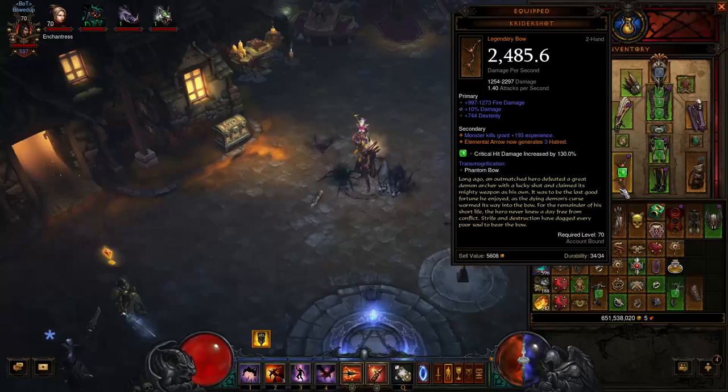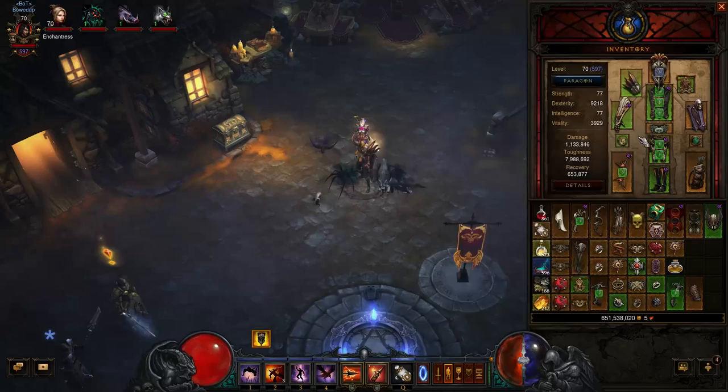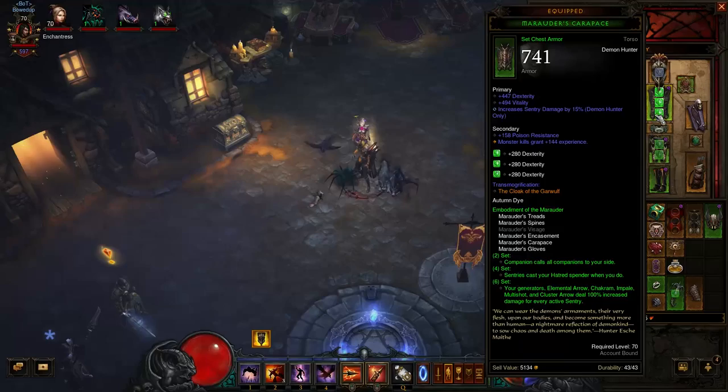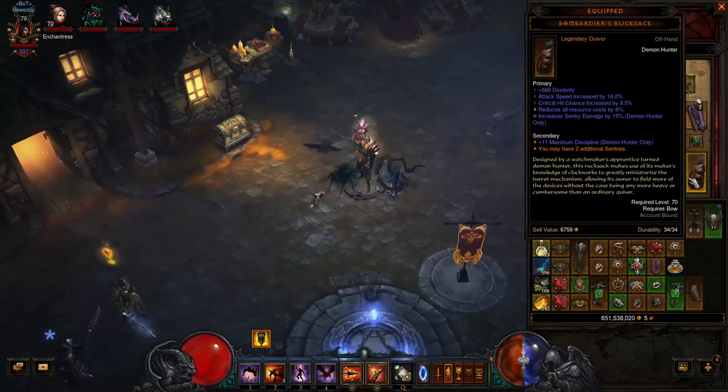For the gear, the Kridershot is going to be the absolute most necessary part for this, else you're going to run out of Hatred and not know what to do with that Elemental Arrow. I'm running Marauder's Gloves, Shoulders, Chest, Pants, and Boots. With the Marauder set, where you see it reduces cooldown of all skills — unless you have a Trifecta — you're actually probably going to push more towards Resource Cost Reduction so you can spam Cluster Arrow as much as possible. We have Resource Cost Reduction, Dex, Vitality, and Sentry Damage on the shoulders — a pretty decent roll. Get Sentry Damage rolled on your chest piece, and roll Cluster Arrow Damage on your boots since that's where your main damage comes from. My Bombardier's Rucksack — I've been trying to roll it over, about 9 million per roll to try and get Cluster Arrow Damage, but not having much luck. Roll Cluster Arrow Damage there if you can.